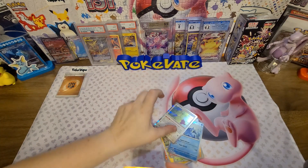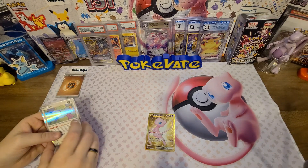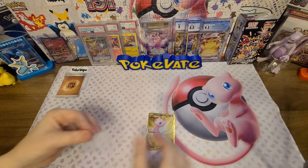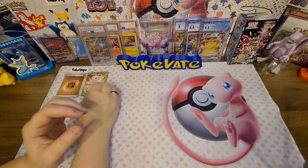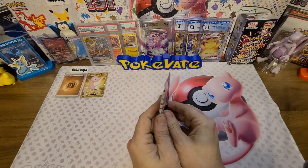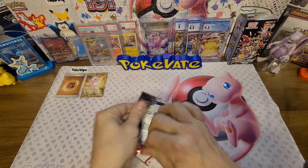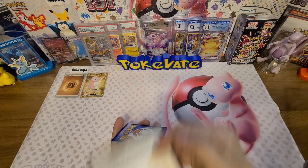A reverse Golduck — there it is, that's my baby, that's going back in my binder! Mew Gold and the holo Ditto. I love that Ditto. That Ditto was from 151 — we did a Shiny Treasures opening and I thought it was from another set, but it is in 151. And we went ahead and pulled the Gold Mew — going right back in my Mew binder.